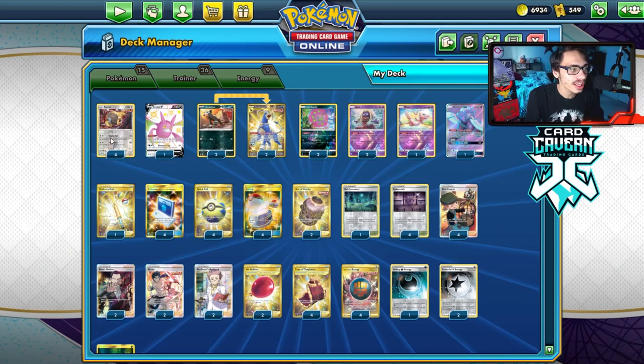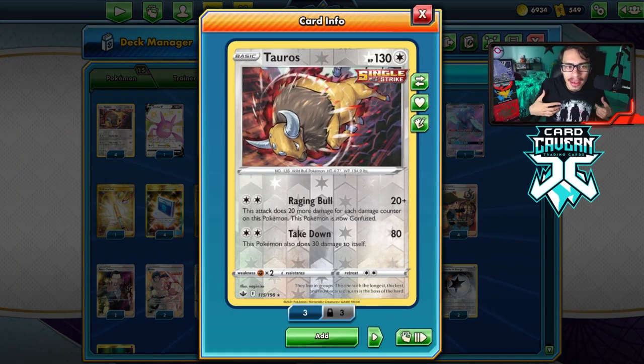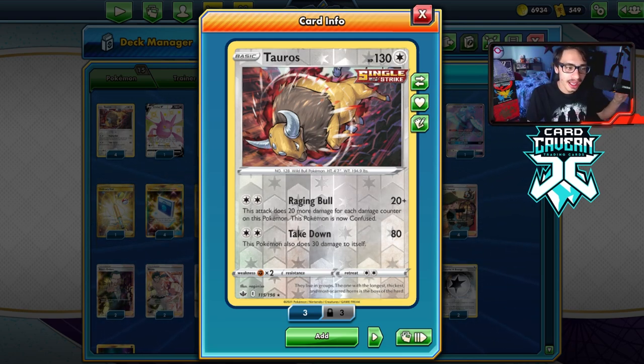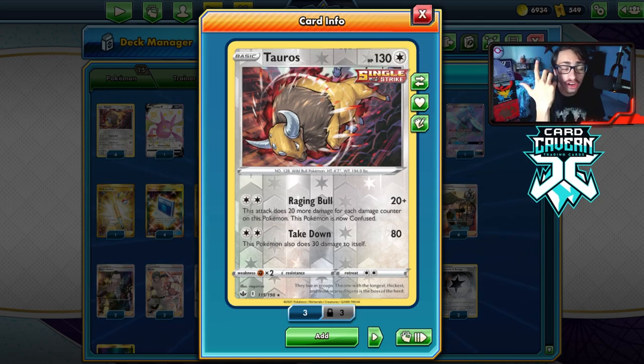Today guys, we're gonna be taking a look at the brand new Tauros. This card reminds me a lot of Spiritomb. It's not like a worse Spiritomb per se, but it isn't quite like Spiritomb either. With the attack Raging Bull doing 20 plus 20 more damage for each damage counter on this Pokemon.